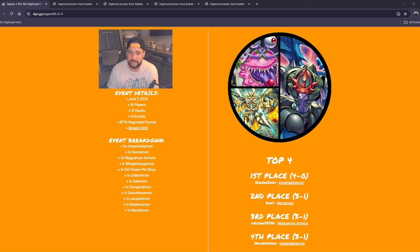Second place is still a really good top placement for Numemon. This looks like an all-Adrian pie chart — I'm seeing a lot of Vmon love, so I appreciate that. We had 16 players and 12 different decks — good amount of variety. Shout out to our winners: Moral Atheist got fourth with Imperial, Michael 74766 took third with Magna, Numemon in second, and first place is Shaded Dane with Imperial going undefeated 4-0. My pick of the week is coming — shout out to Panzer. Also spotted a Grace Nova Girl Power Pet Shop entry, which sounds awesome.